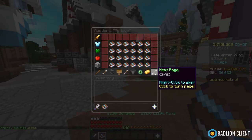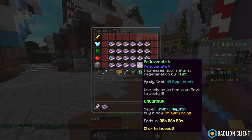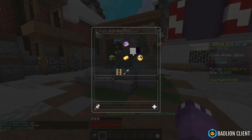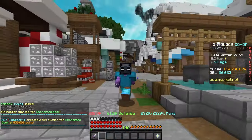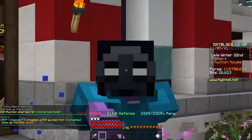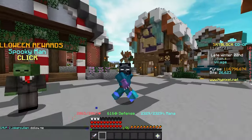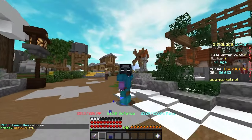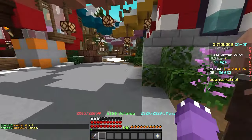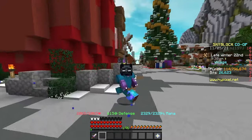We now have ourselves a Rejuvenate 5 book. Going back to the AH, the price has actually gone up — the cheapest is 860,000 and then 888,000. We'll list ours for 850,000 coins. On this flip we're going to make 450,000 coins profit, meaning we risked 400,000 and made an additional 450,000 profit. This is a flip anyone can do — super simple, super easy, and extremely low risk. Rejuvenate 5 books constantly get picked up.